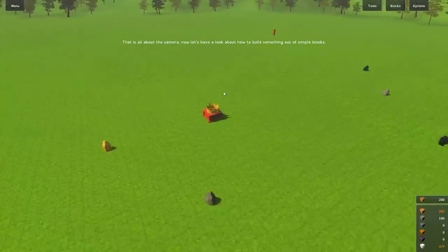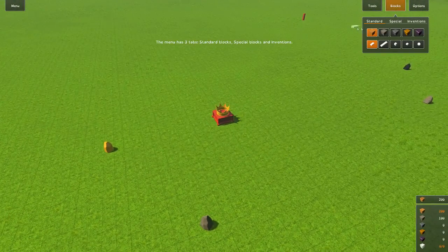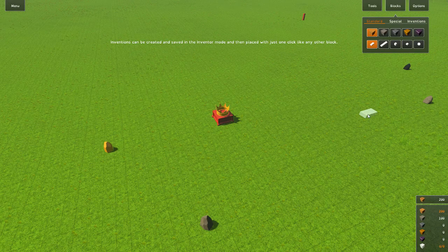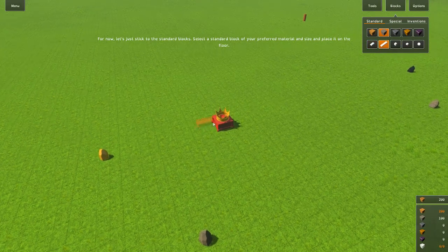Let's have a look to build something out of simple blocks. The block menu has Standard, Special, and Inventions categories. There's nothing in Inventions — I think inventions can be created and saved in adventure modes and then placed. So you can save a little tower or fence, and then instantly build it. For now, let's select Standard, go stone, and then large.